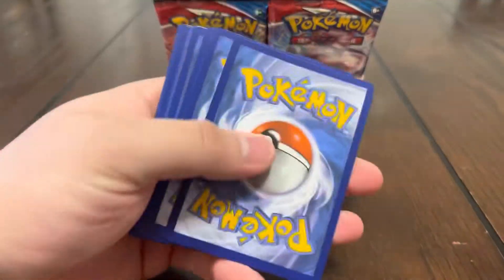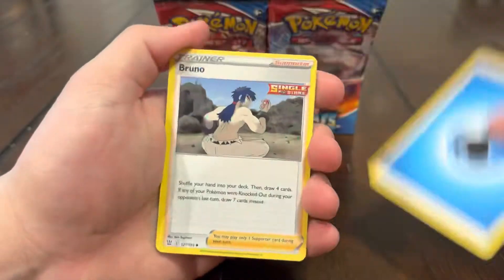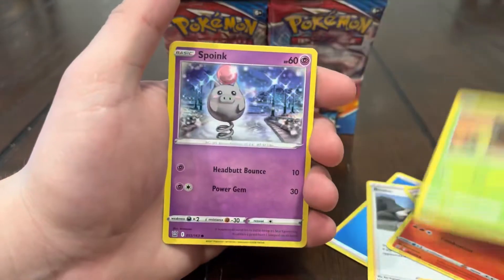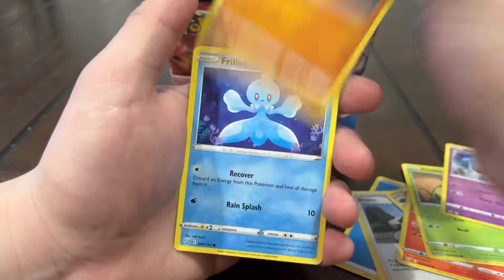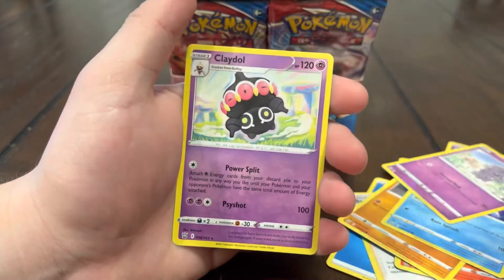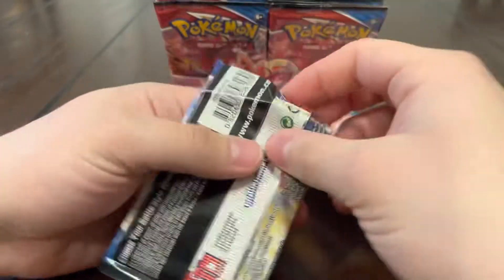Come on Urshifu — let's get that Urshifu Single Strike! We have the Rapid Strike alternate art V-Max so the Single Strike would just go amazing with that, I really want that one as well. We have Spoink, Roly-Coly, Furlish, Espeon, Granbull, and a Kleidop regular rare.